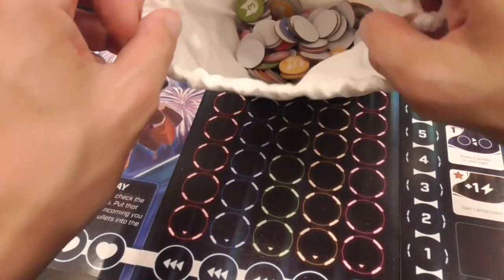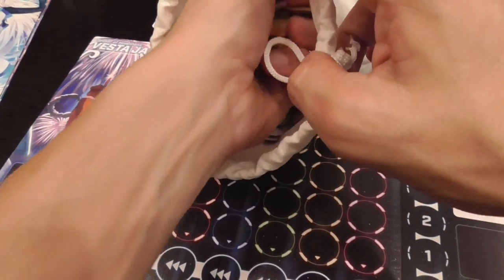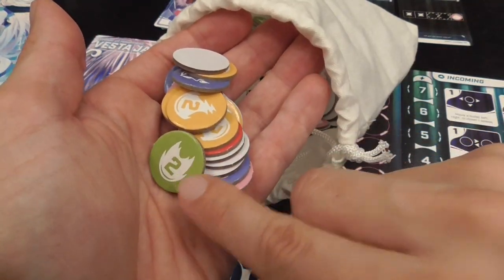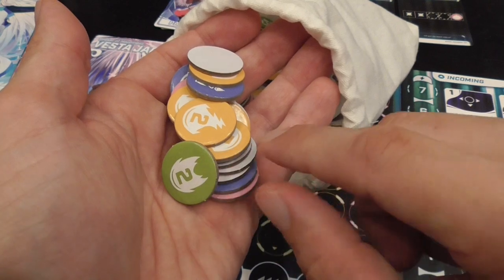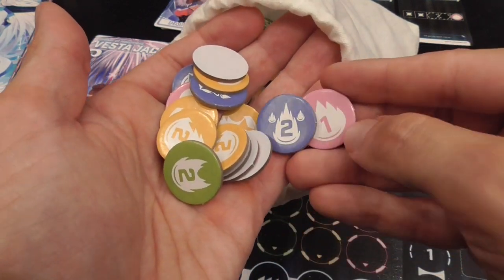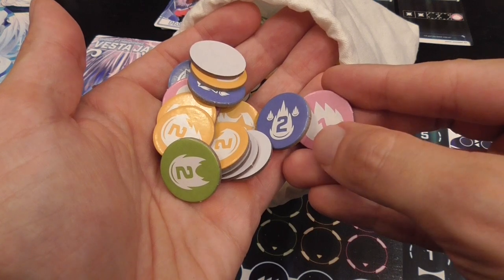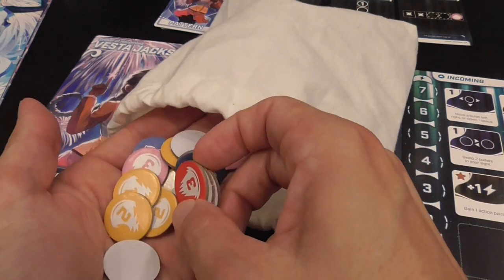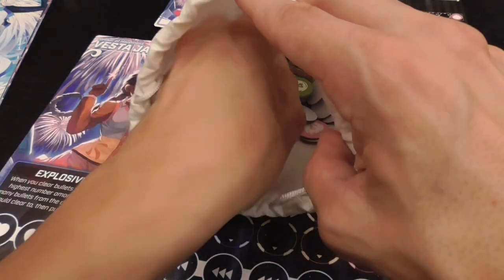We have a bag of tokens representing the bullets, which are the heart of the game. They come in different colors, also identified by pattern for colorblind or color-impaired players. They have numerical values between one and four, and some of them also have star symbols on them that will be used to trigger effects.